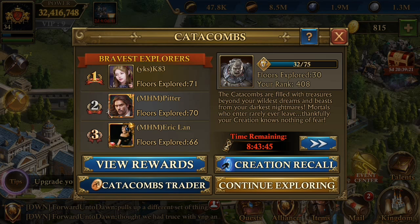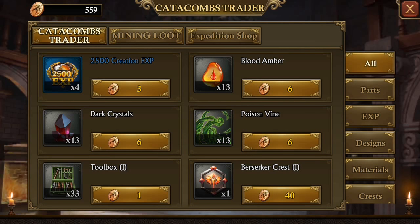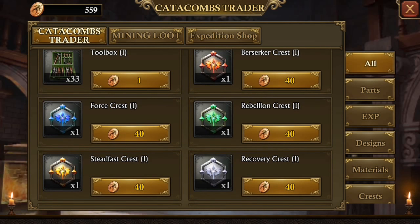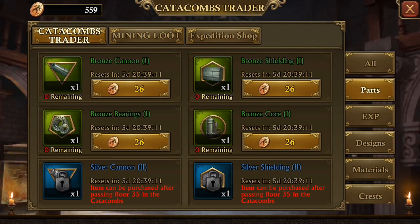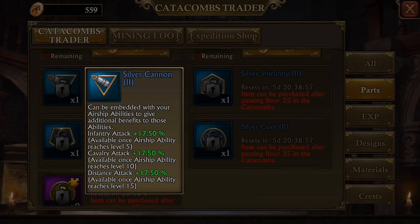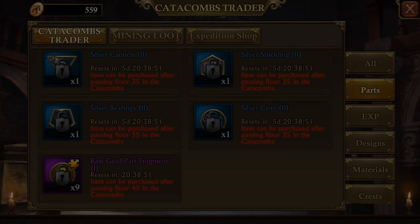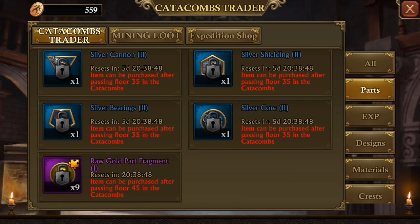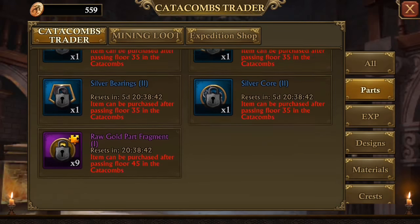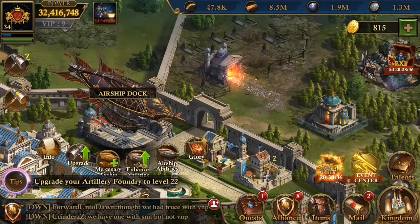Right when they came out with this new update, to purchase these extra parts you have to buy them in the catacomb trader. To unlock them, for the green ones it's level 25, for the blue ones it's level 35 — and the blue ones have a pretty good extra boost. I'm definitely going to be looking at getting those, and the purple ones too. Right now I'm on level 30 in the catacombs and I'm trying to work my way up to 38 so I can get those extra blue and purple gears and parts.